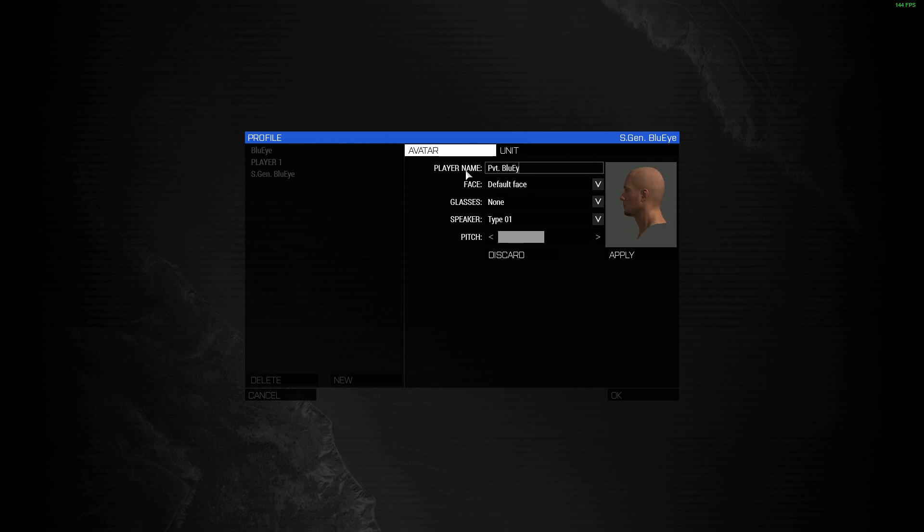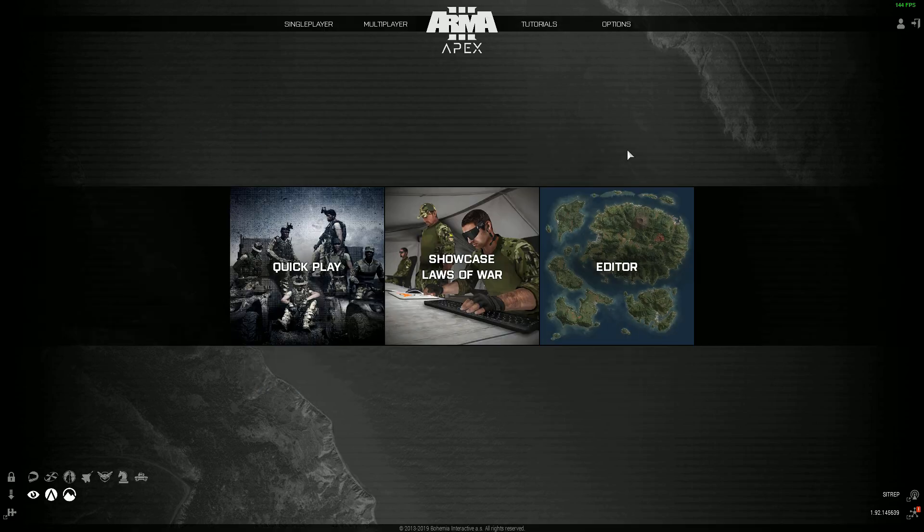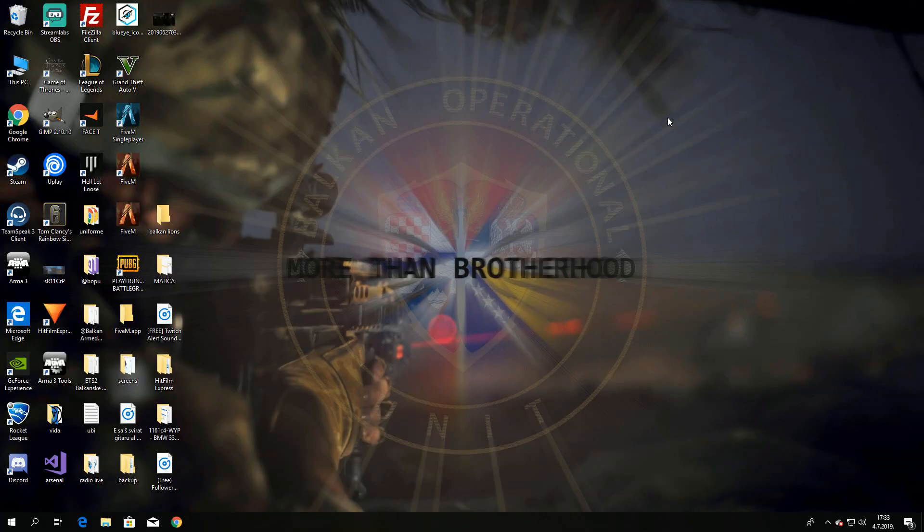Okay, 'Private Blue Eye' — that's it. Now I'll just click Apply. I don't want to edit my personal look — my face, glasses, speaker — because I want to import all of that from my main default account to the new one. So I'll just click Apply and let's do it.